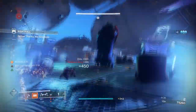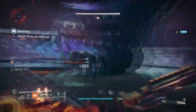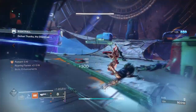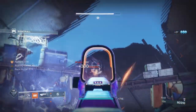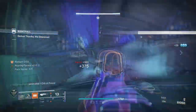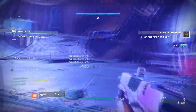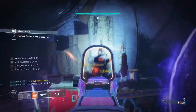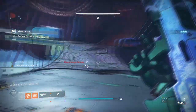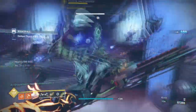Discipline at 90 is ideal but can be reduced to 70 depending on which elemental well mods you'll be using. If you plan to use Elemental Ordnance to produce wells, stick with 90, but if you plan to use Melee Wellmaker instead, 70 is perfectly fine. This stat doesn't need to be super high unless you plan to use it to kickstart your Roaring Flames and stack ability damage quickly — which I tend to do so that my Consecration is near-guaranteed to one-shot Ultras and Champions when everything is in play.